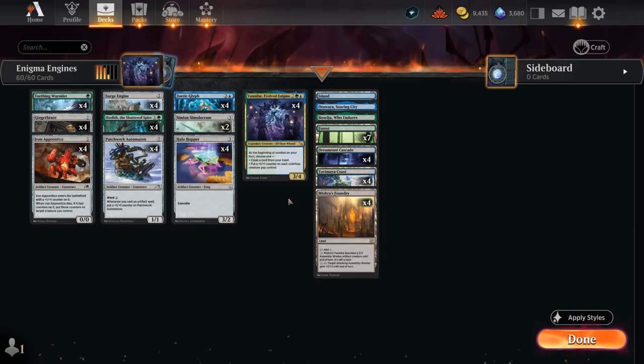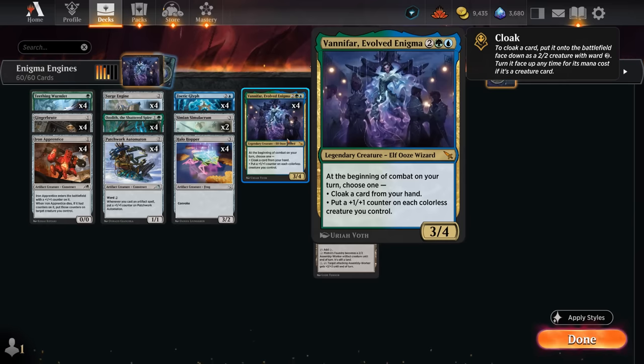Hello and welcome to another Standard Games video. Today we're taking a look at a blue-green artifact aggro deck featuring four copies of Vanifar Evolved Enigma, as voted on by my supporters on Patreon.